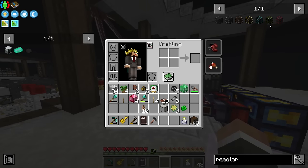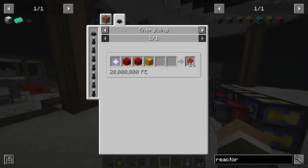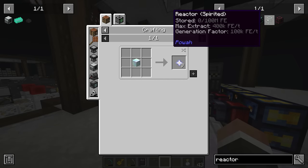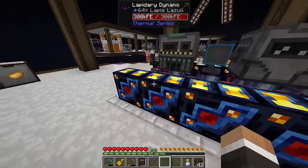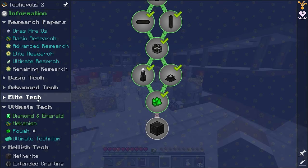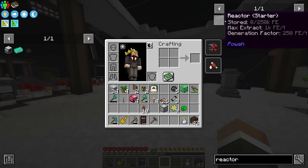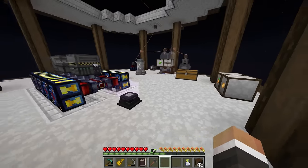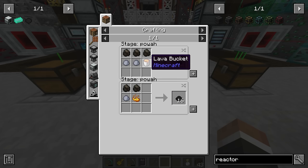The nitro reactor produces 500,000 RF/t, which is great, but requires nitro crystals that need nether stars we can't make yet. The initial starter reactor requires 36 reactor blocks — you make four at a time, so you have to do the recipe nine times. The only trouble is lava: getting it in bucket form for the dielectric paste. Everything else is manageable, and we actually have lava backing up now. We did make a reservoir that holds 40 buckets of lava.